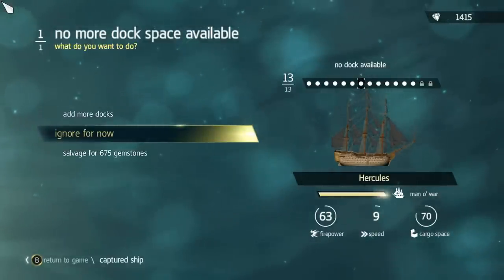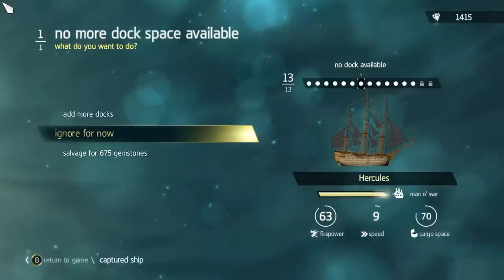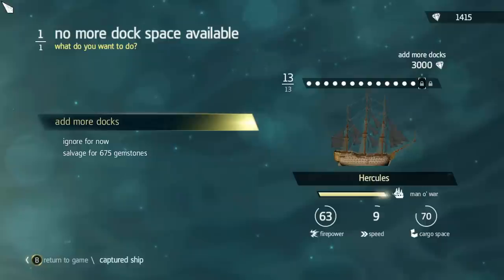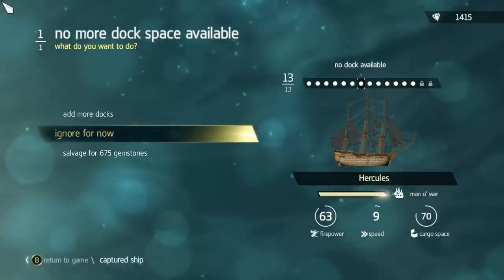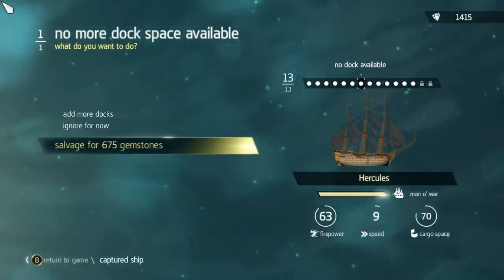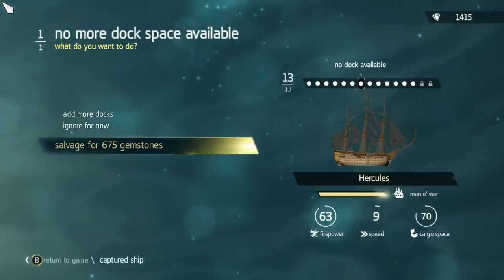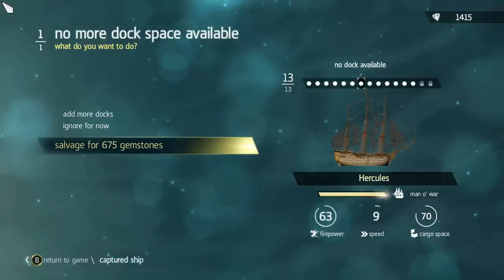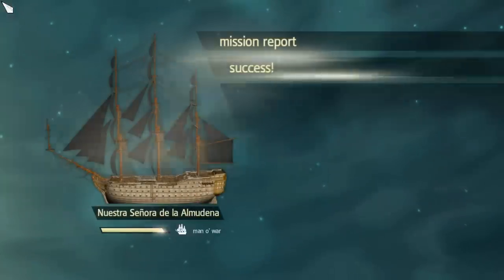I destroyed a Man of War last time I was playing and sent it to my fleet. Now you get three options: you can add more docks, but I don't have enough money — I have 1400 and need 3000 to unlock another dock. I can ignore it for now, but I'm going to have to make this decision anyway. So I'm just going to salvage it for gemstones, because I can't do any other option. The more salvaging you do, the more gemstones you get so you can unlock more docks.